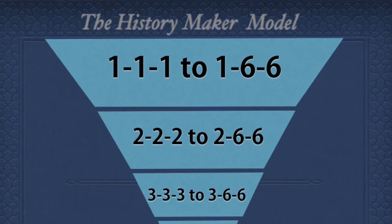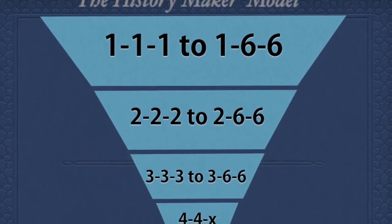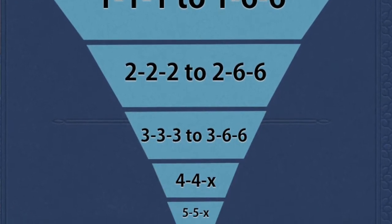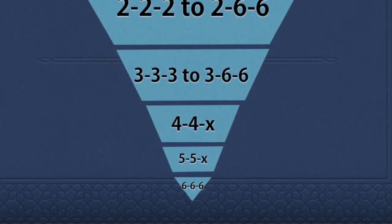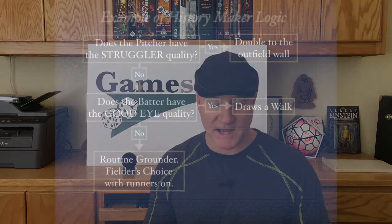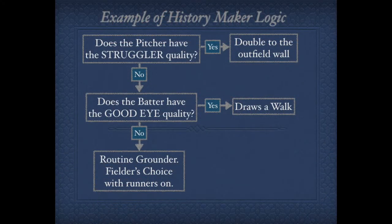You roll your three dice and it has a gradient distribution — think of it like an inverted pyramid, where the majority of results are in the lower range. You always read the dice low to high, so your one results are your most common, then two, three, and so forth. From there, History Maker takes a flowchart approach in its resolution — it breaks things out into three tiers, with the pitcher's column having priority, followed by the batter's column, and then there's a fielding column.